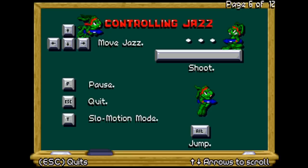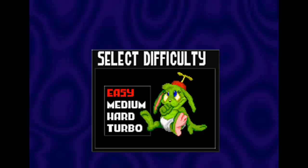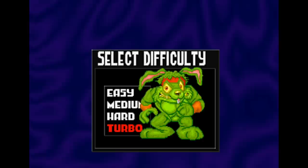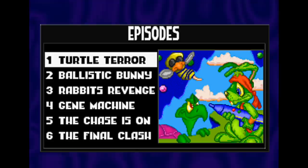You've got controls for moving, jumping, shooting and changing weapons, as well as a slow-motion mode that nobody in their right mind would use. You go around collecting weapons and power-ups in order to progress through a bunch of levels spread across various planets, further split into episodes. After selecting your difficulty, you can select the episode you'd like to play. In the shareware game, you can only play the first episode, which can be completed in roughly 20 minutes, but the full game features six episodes in total. Each one contains at least three planets with two levels each, a couple bonus stages, one boss stage, and sometimes even a secret level.